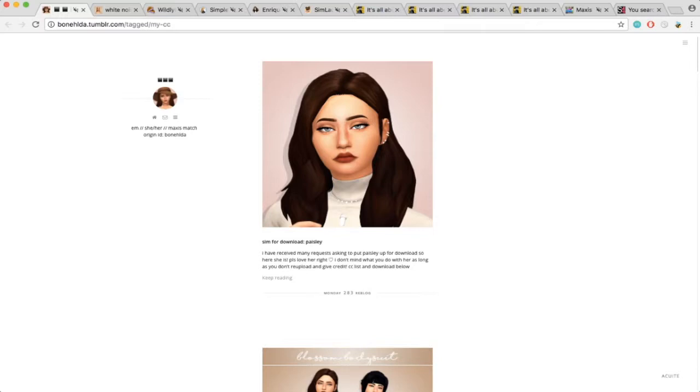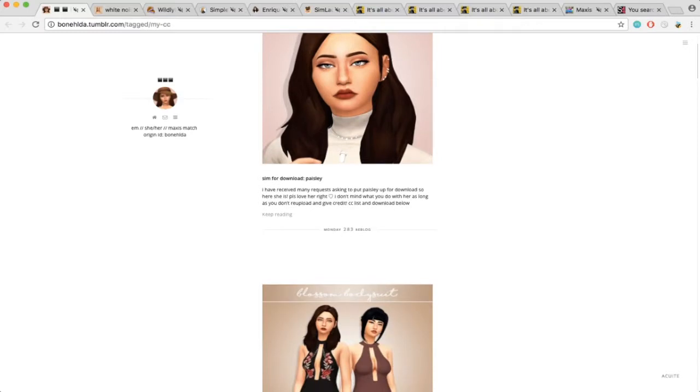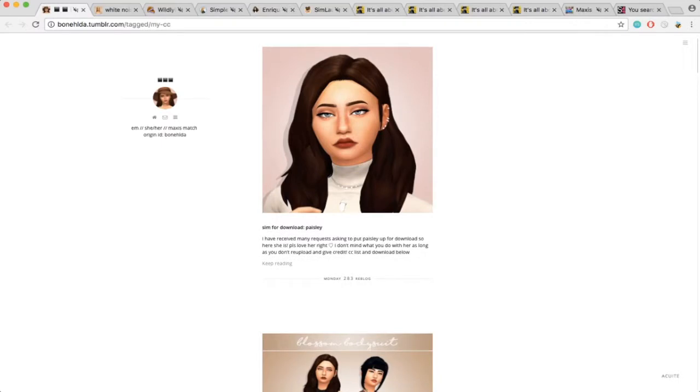I always did in terms of like decor items, but not really with CAS — although I still use like a few alpha CC items, mostly for hairs. But mostly because I have a little bit less CC now, it's allowed my game to run a bit faster, especially since I'm not playing on the best computer. So basically what we're just going to be doing is going through like a few MaxisMatch custom content blogs.